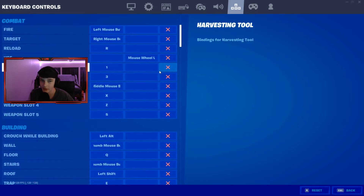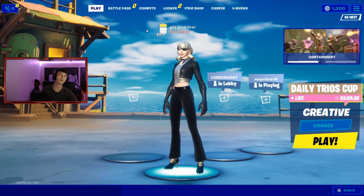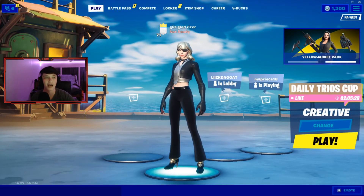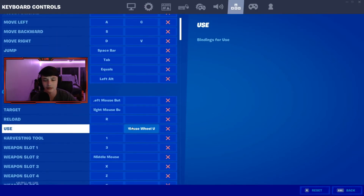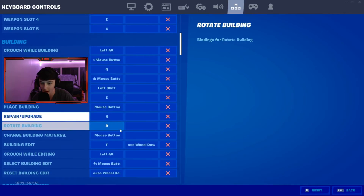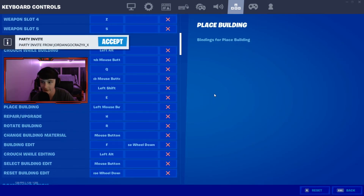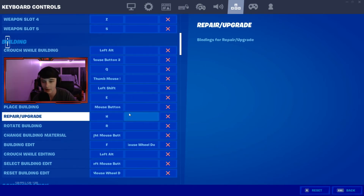Settings are pretty simple to me. I've had pretty much the same settings since I first started on PC. The only thing you guys should change for yourself is your trap and building — switch between E and F and see which one you guys like better.